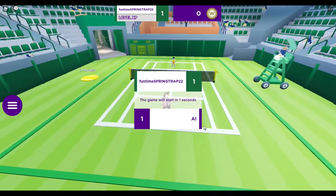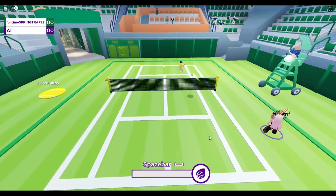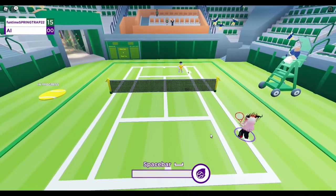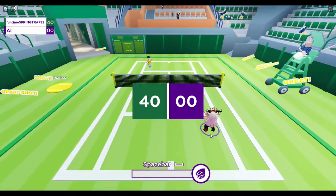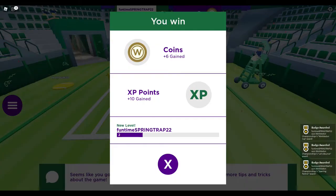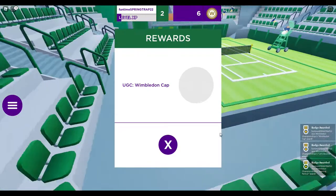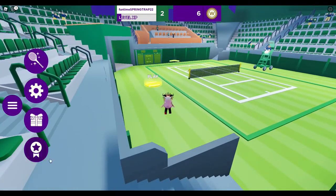There are some promo codes as well. One is called Super Wimbledon Books, another is called Super Wimbledon Effect, and another is Super Wimbledon Trail. They are all on the signpost right near the centre court, so you can copy and paste them there to get some free items and things like that.